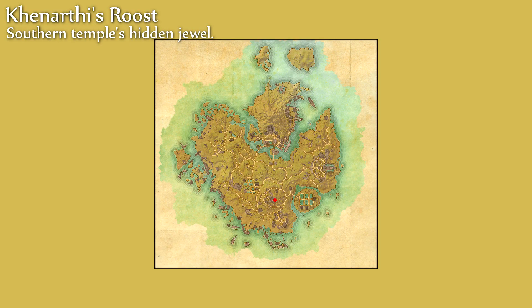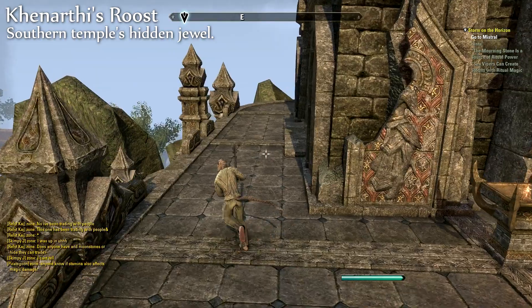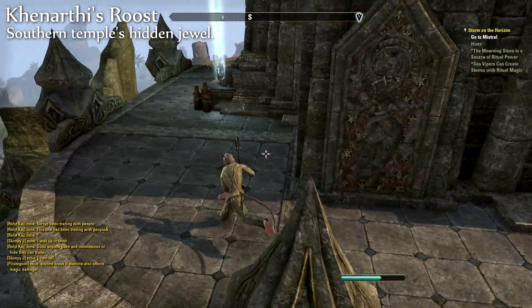The next one is called Southern Temple's Hidden Jewel and can be found on the top level of the temple area, behind the main structure.